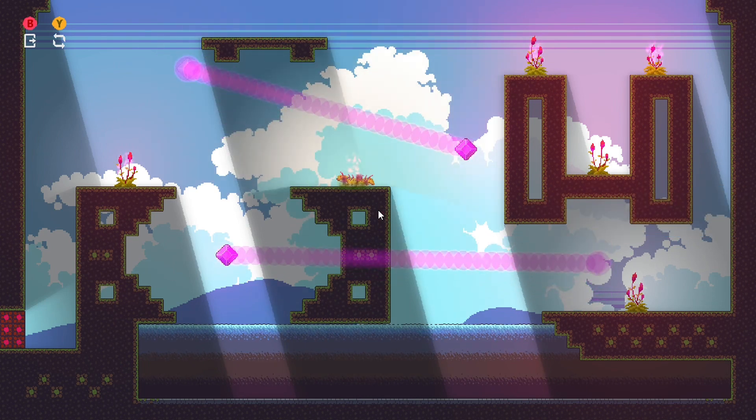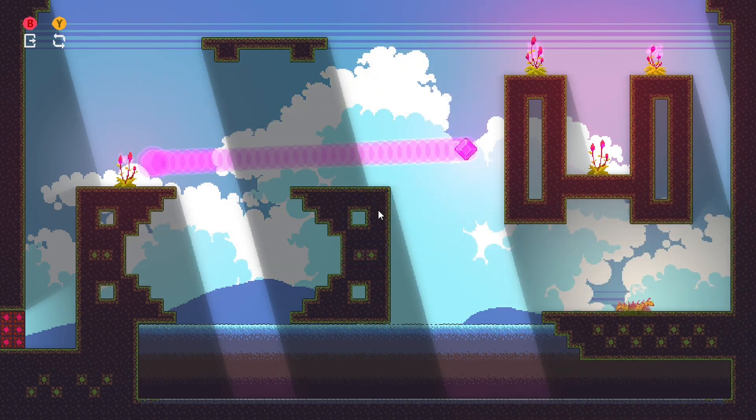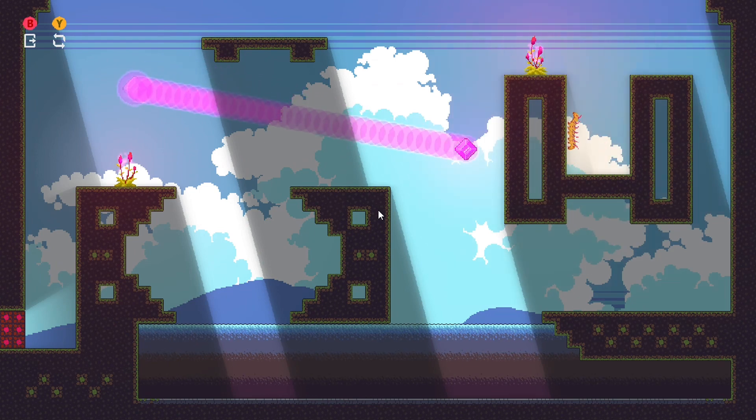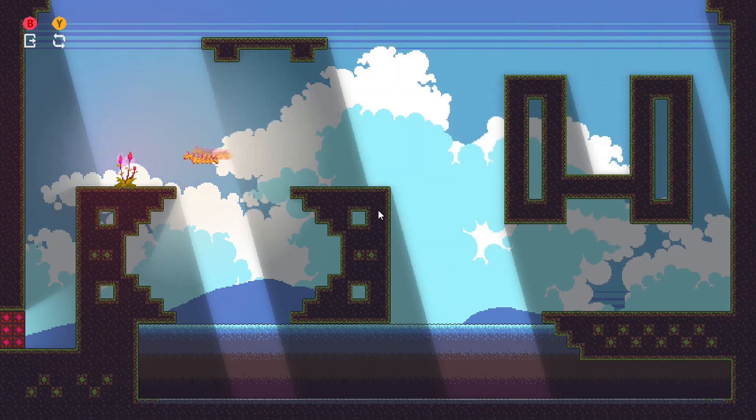It's very simple and easy — about 10 minutes to unlock 3000 gamer score on either Windows 10 or Xbox, and then the same amount of time on the other platform.